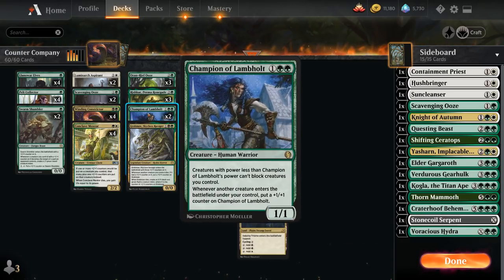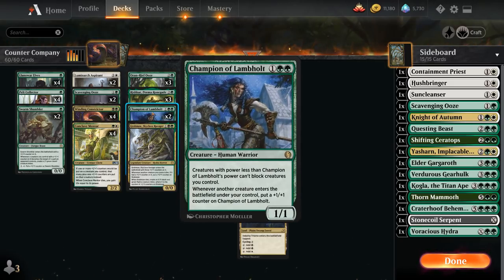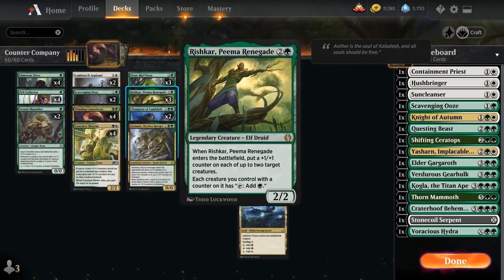We also have two copies of Champion of Lambhold, which is a 1/1. Creatures with power less than Champion's power cannot block creatures we control. Whenever another creature enters the battlefield under our control, we can put a +1/+1 counter on Champion. This can turn our creatures into unblockable threats and also synergizes nicely with Collected Company — if we hit another creature alongside Champion, it picks up a +1/+1 counter right away. And of course it's also great with Constrictor and Mentor.